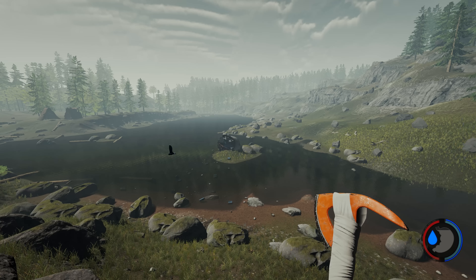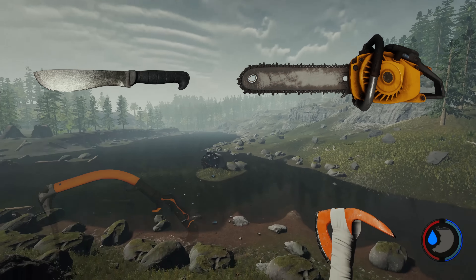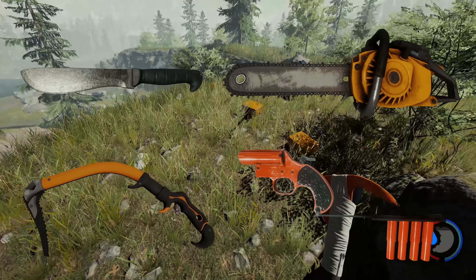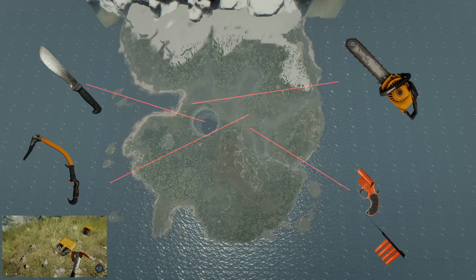Hello everyone, it's Farkat here. In this video I'm going to show you how to get the machete, chainsaw, rock climbing axe and the flare gun all within eight minutes of each other. Now where I am is right near the cockpit. This is the first day — I just thought I'd come here to save time on the video.